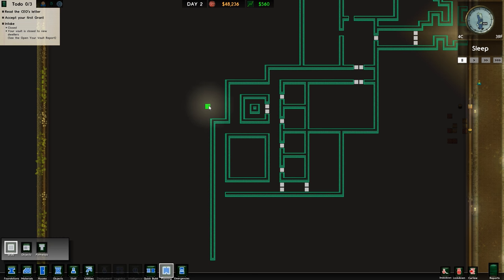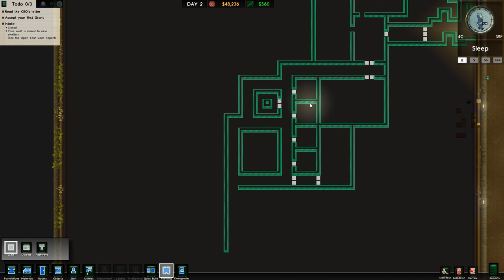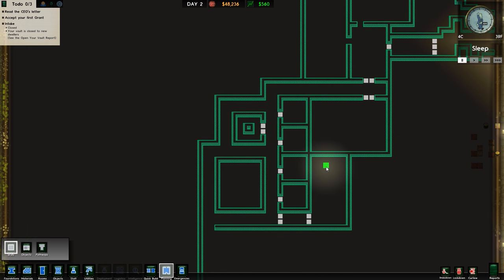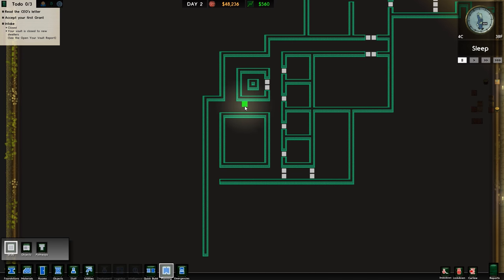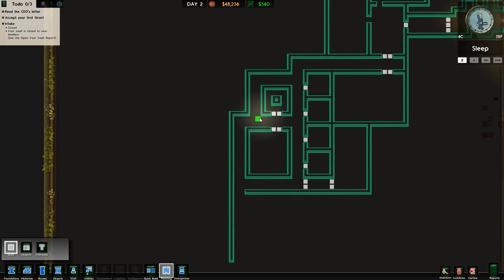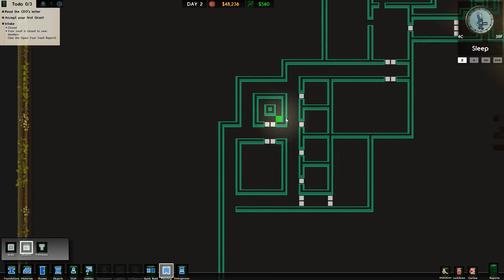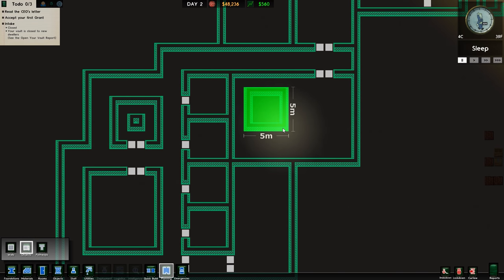The whole point is that it doesn't need to be terribly efficient - it'll have all the rooms, but it's still a vault. You're still going to allow people to walk up to the overseer's office, which means you're going to have security problems and fights in places you really don't want them. I think I'm actually going to put the security room just opposite the overseer's office. We've got this as our room for power - five by five - and we'll have a water pump in a separate area.